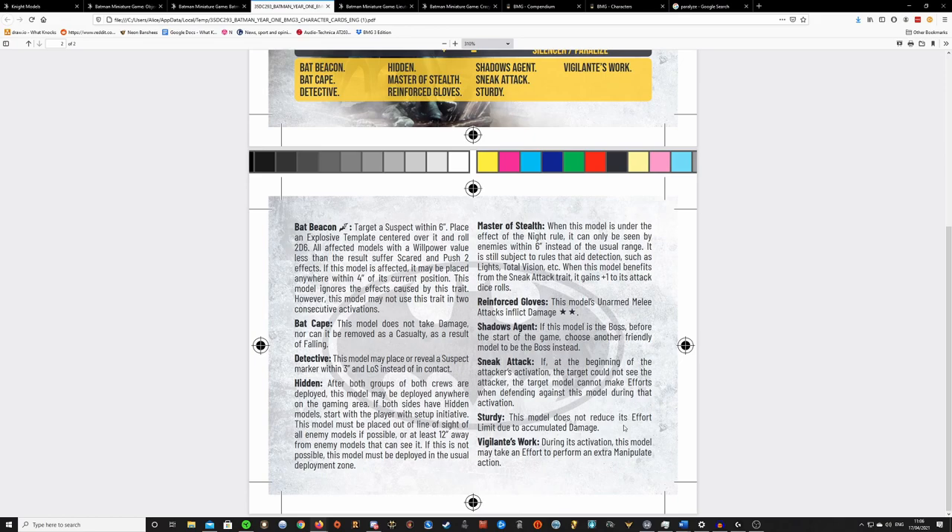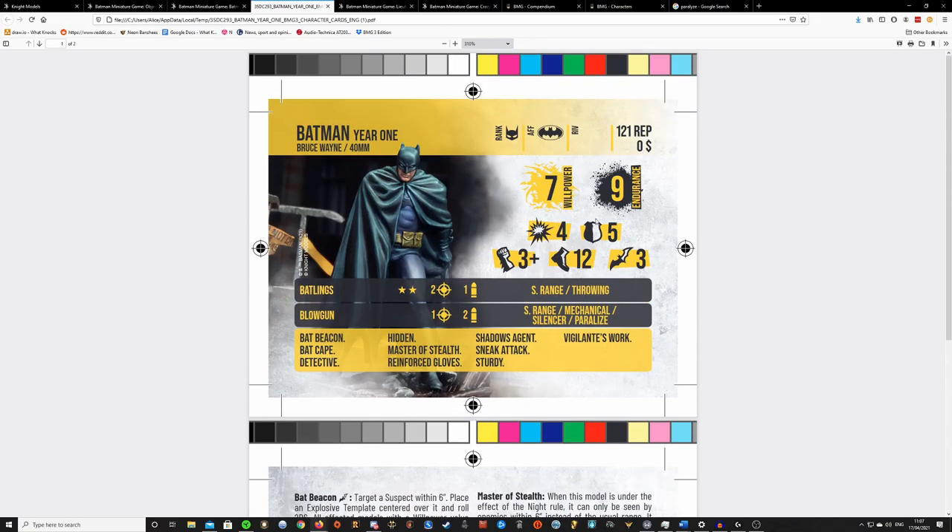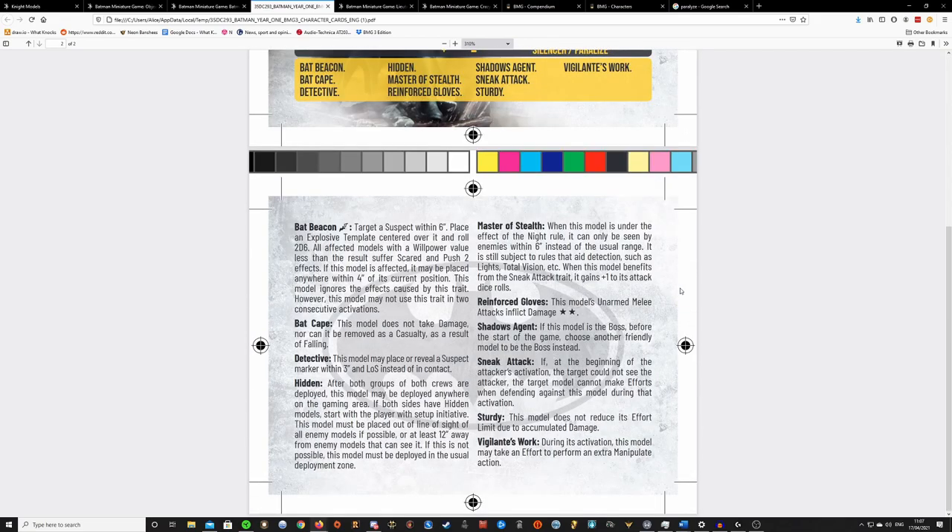Sturdy is pretty good — every time you suffer 3 blood damage, you normally lose one maximum effort limit. Typically you can effort up to 3 times. If you've suffered 3 blood damage that goes to 2, and if you've suffered 6 blood damage that goes to 1. Sturdy means you do not reduce your effort limit due to accumulated damage, which is really useful, especially because he has so much endurance — it means he'll be able to pump out those efforts when he really needs to.